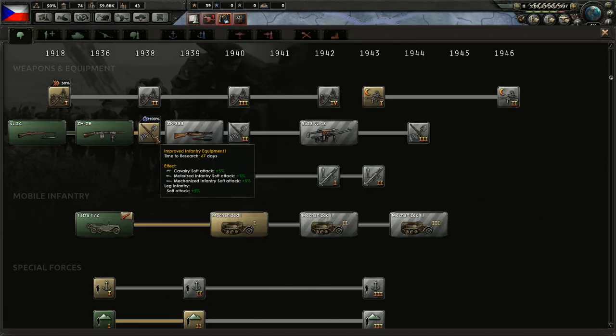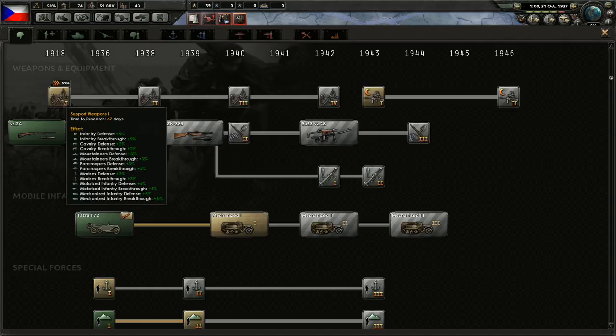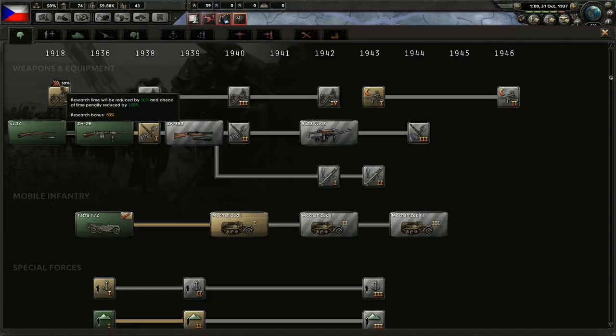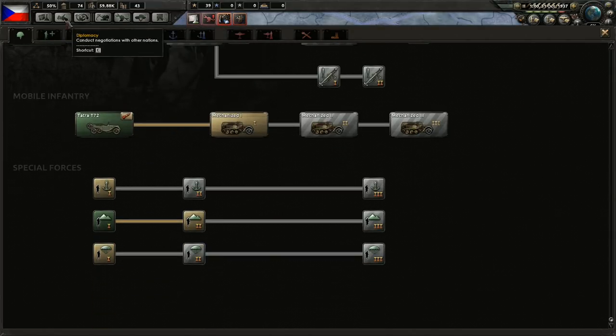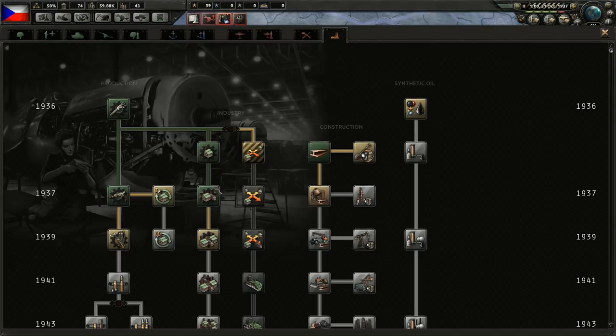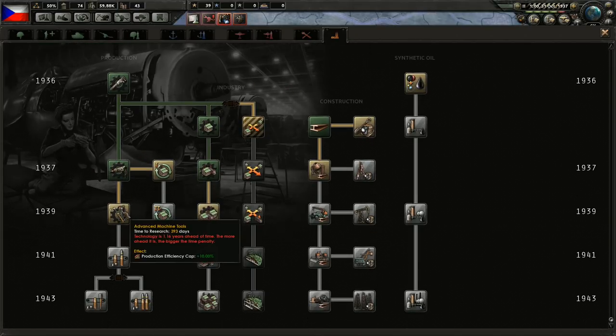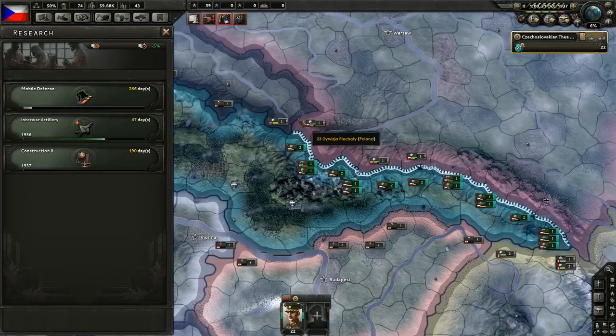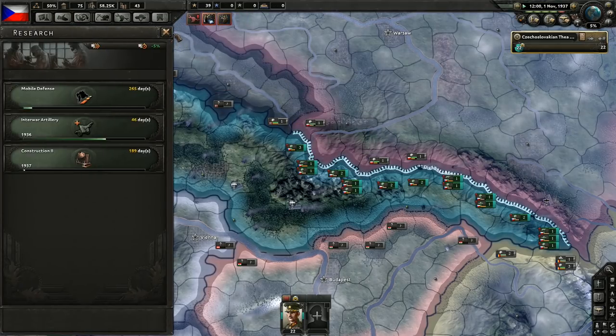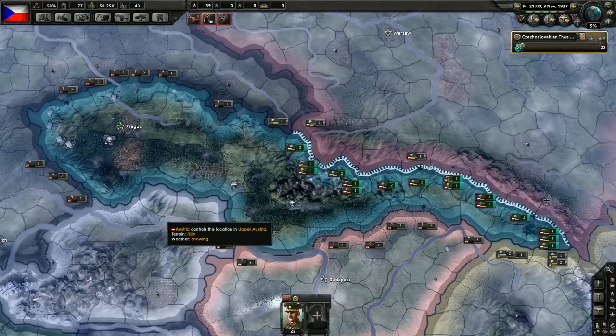Wait, hold on — that doesn't make any sense. This is the same exact bonus: it just gives us a 50% bonus if it's not ahead of time, and removes the ahead-of-time penalty if it is. What else can we grab? What about industrial techs? Construction 2 — let's grab that one.